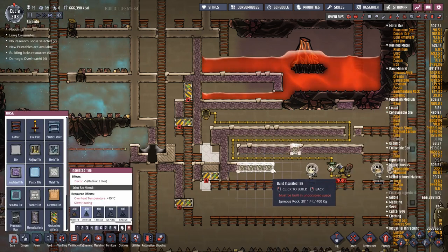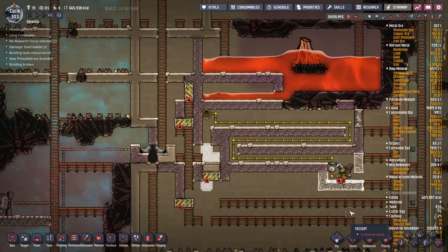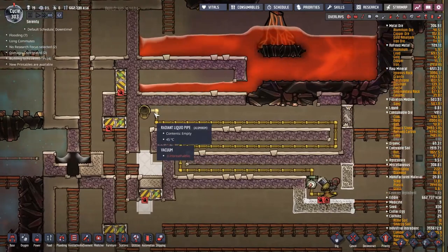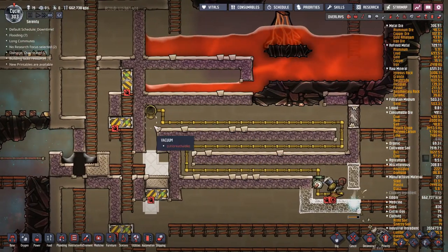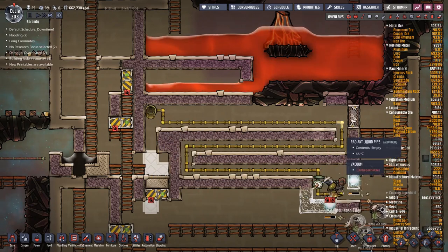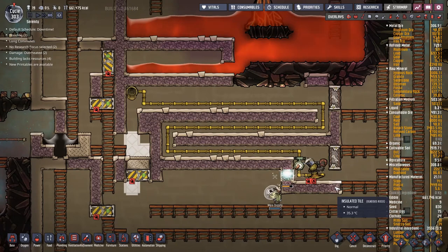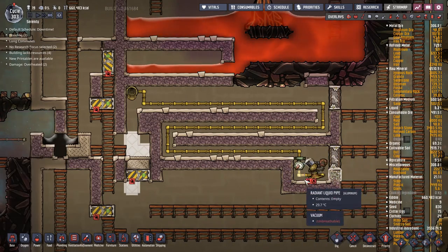Those tubes are getting faster at building. I'm going to include a few doors here just for maintenance - I will always end up popping a pipe at some point, so I might as well leave myself some open space so duplicates can get in. I'm also going to put in a door down here but lock it. That should allow me access if anything goes wrong - worst case scenario I spill out some oil, but once it's filled in I can lock that door.